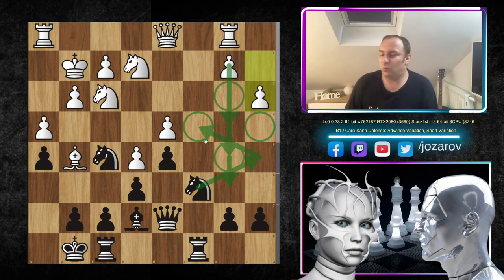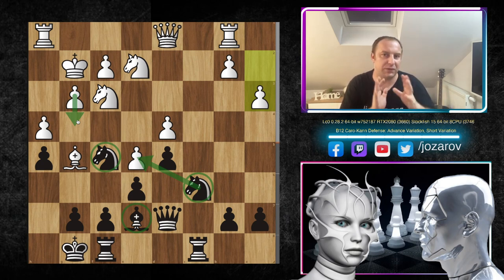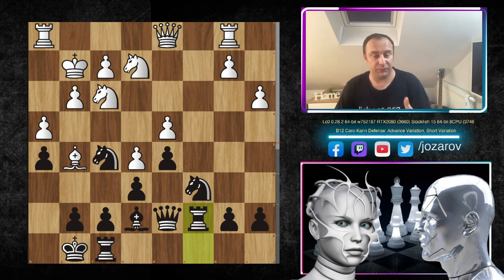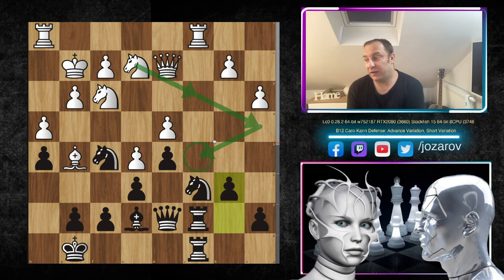The downside of a3-b4 is some weaknesses — a route like Na5-Nc4 is interesting, but Stockfish didn't rush into that outpost. Instead, Stockfish kept pieces closer to the king, realizing it could be attacked with g4. Stockfish solved positional problems first, then attacked the queenside when the time came. After Rc7, Qd2, Rfc8, Rc1, then b6 — protecting the c5 square and preventing a Nb4-Nc5 outpost for White.